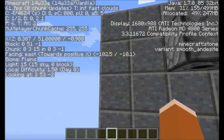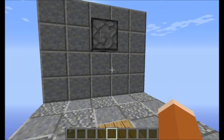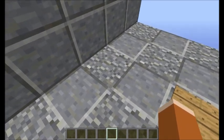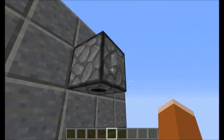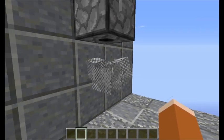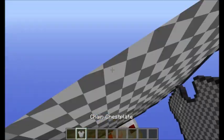I am in snapshot 14w33a and this is what it looks like. I step on here and you see an armor stand, then it disappears but it is still there because I can't really click that block. So if I use a dispenser to put armor on it, it shows up, and if you right-click it, it goes into your inventory and you can take an output from it.